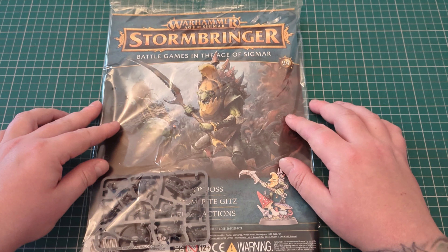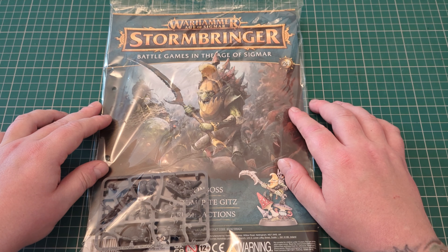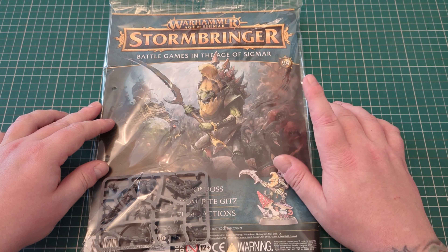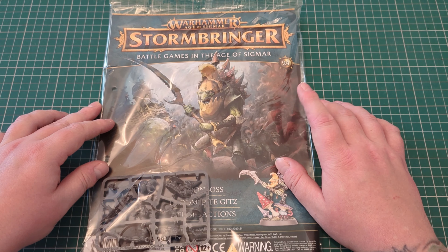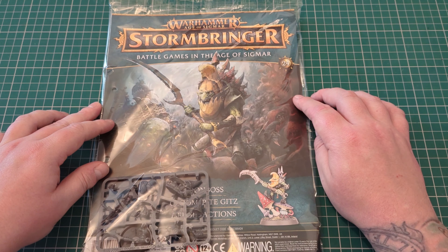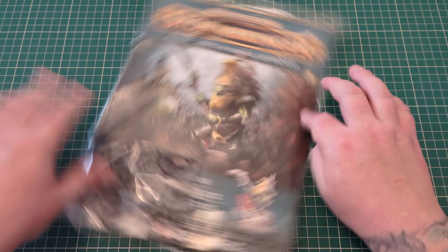Welcome back with Chaingrave Games for another issue of Warhammer Age of Sigmar Stormbringer. We're on issue 24 now — your first proper Gloomspite Gits character. There was the Marsh Trawler Slogoff, which is a Gloomspite character, but this is an actual git. So let's get into it.